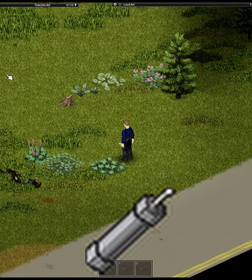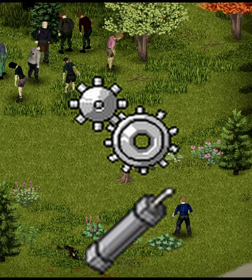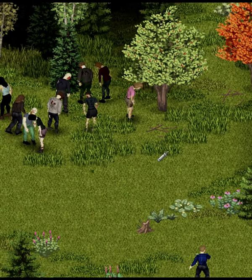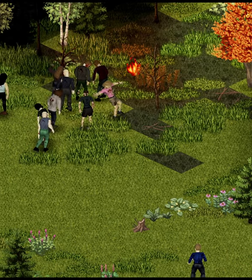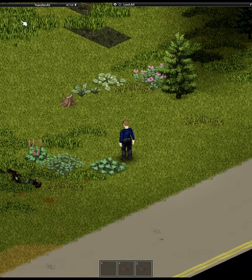Pipe bombs are throwables in Project Zomboid that can be crafted by an engineer and only by engineers. Once equipped to your primary slot, they can be thrown by attacking, and once thrown, they fly through the air and both stagger and do damage in a seven-tile radius and start a few fires in the process.